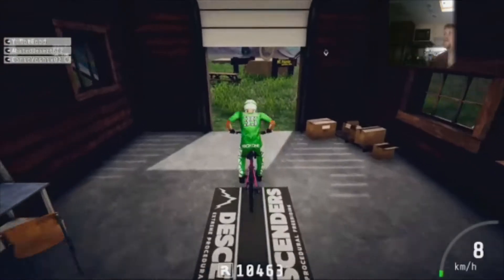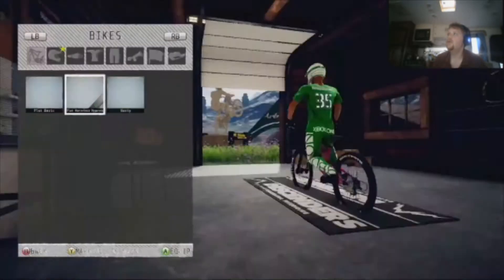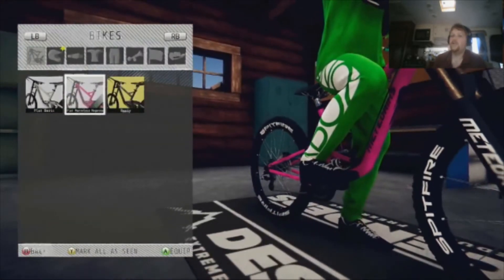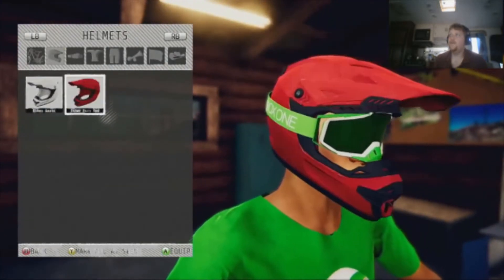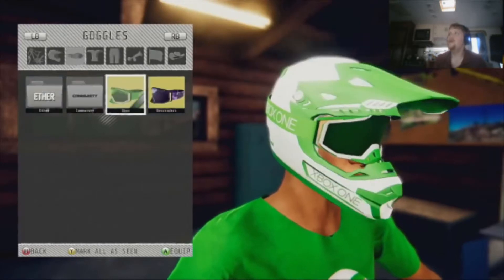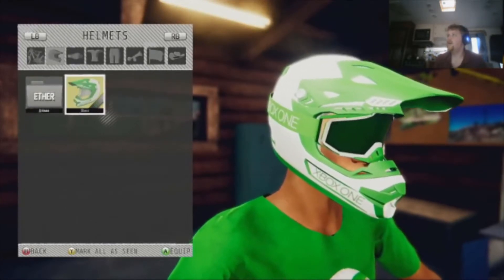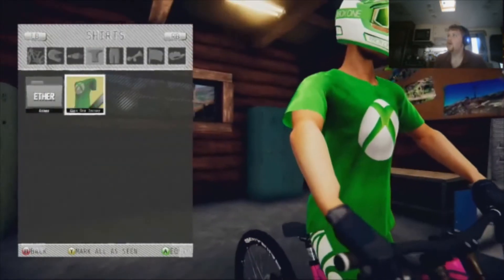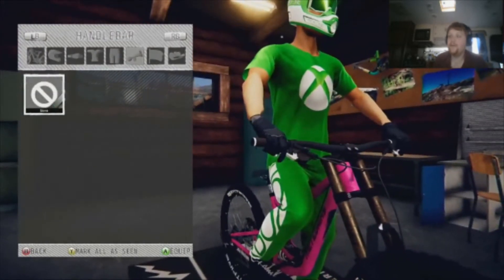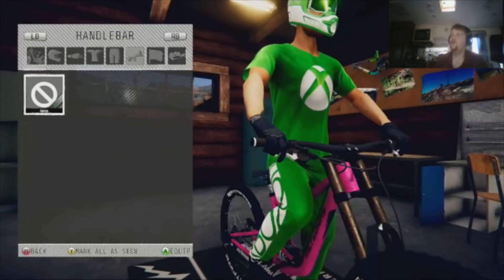When you first load up the game you start in the shed. The shed allows you to see your inventory. I haven't really played this much — I've only done the tutorial. I put on all the Xbox stuff; you can see there's goggles, handles, different kinds of bikes, t-shirts, pants, and handlebars, which I still haven't unlocked. It gives a symbol of a horn but it's titled 'handlebars', so I don't know if maybe that means stuff that goes on your handlebar.